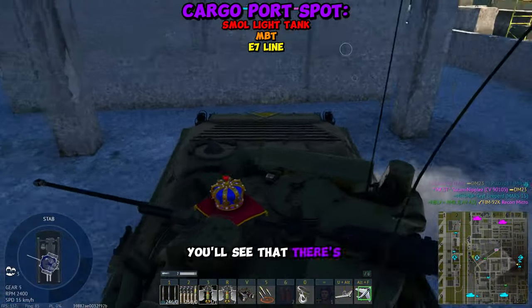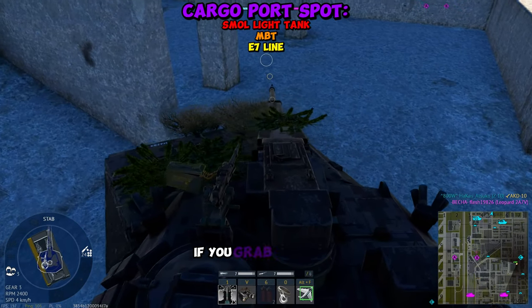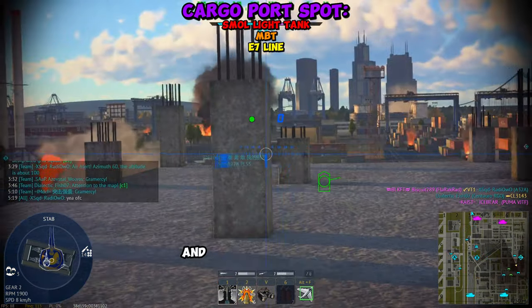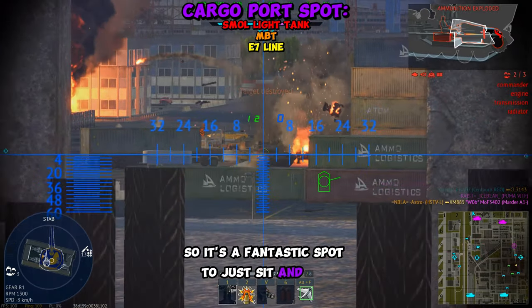Once you get inside of it, you'll see that there's a bunch of pillars, and then there is a little staircase if you go around the side of it. If you grab the right size tank, you should be able to maneuver your way all the way up three flights onto the roof. You should be able to see a lot of the map, and a lot of people don't actually look up here, so it's a fantastic spot to just sit and rat.